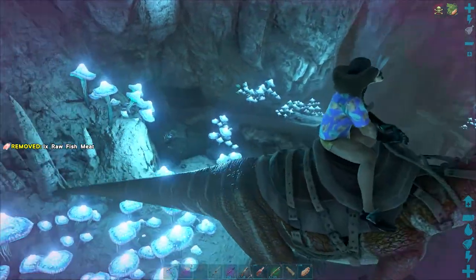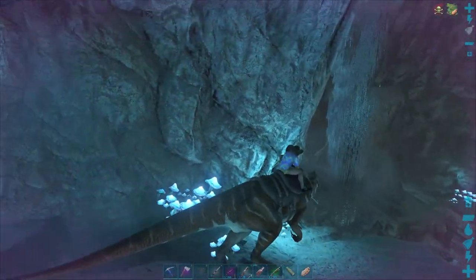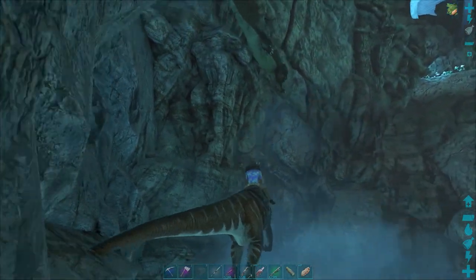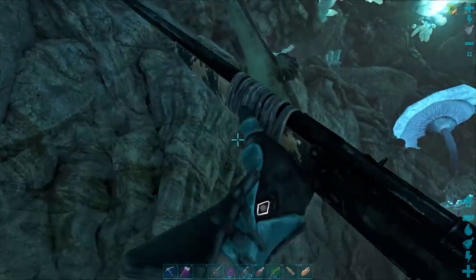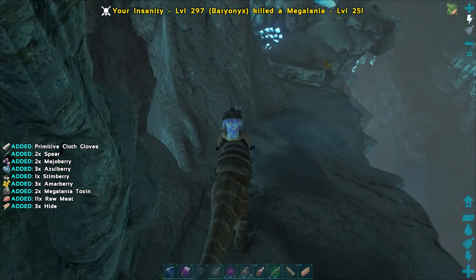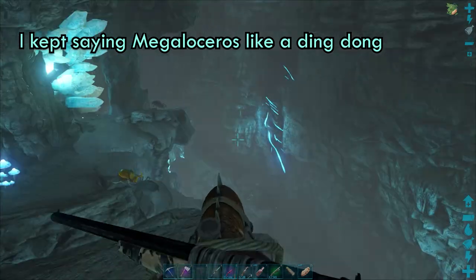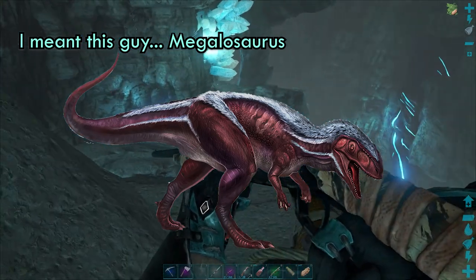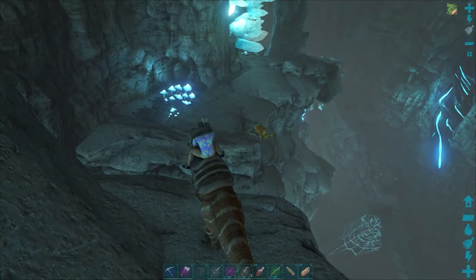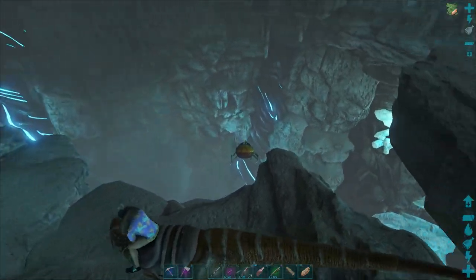This cave pretty much just goes around in a big circle, so you just want to keep going down. But like I said earlier, if you really wanted to, you could grapple your way down and grapple your way right back up and it would be okay. A lot of times there's a Megaloceros down in that area over there, but we just got to be careful. The Baryonyx is crazy, man.